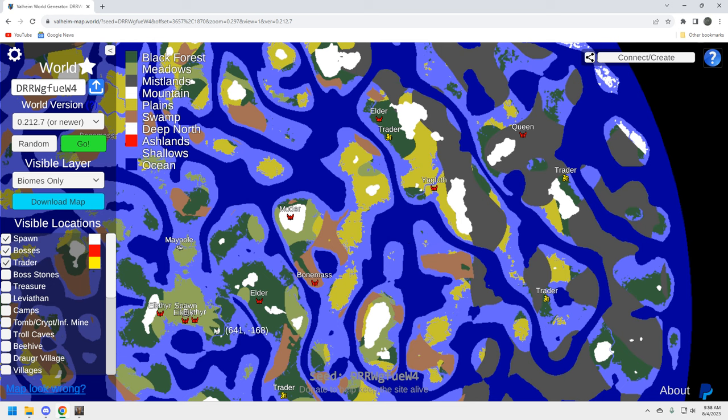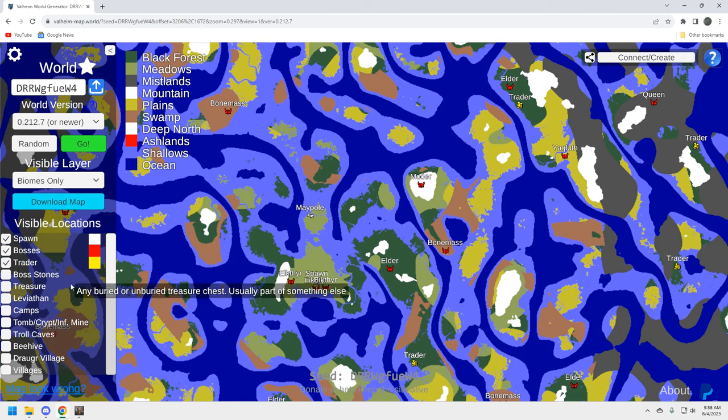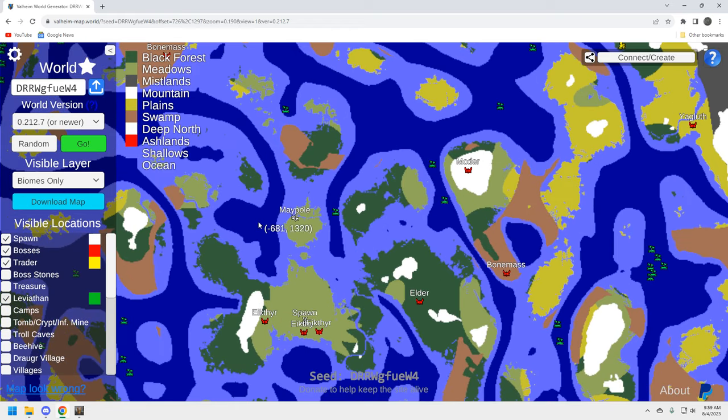Let's look at some ancillary stuff — we want to know about leviathans so we can get our chitin for the abyssal harpoon. There's one right off the coast; nothing super close, but it would be great to have a couple nearby. For a solo play you really only need to farm about two leviathans to get your abyssal harpoon. For a group playthrough you'll have to get on a boat. There's actually a big cluster of six in one area, which is quite a bit.